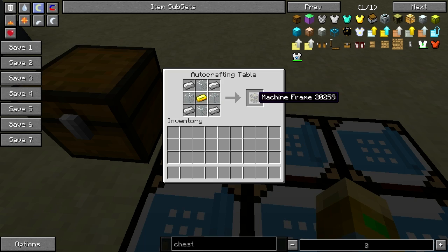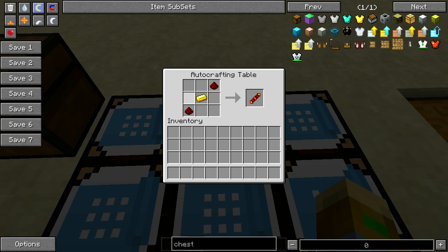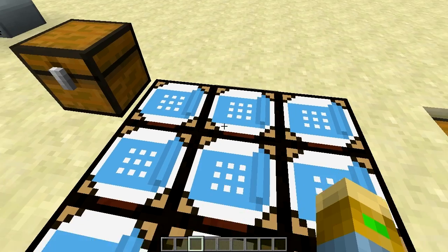First we need a machine frame, which is iron in the corners, gold in the middle, and glass. Then we need a redstone reception coil, which is just gold with two redstone. Then we can make our Magma Crucible with a machine frame, the redstone reception coil, two copper ingots, two netherbrick, and a bucket. You don't actually need to find a nether fortress, because you can just take three netherrack and put it in a compressor and this will make netherbrick.